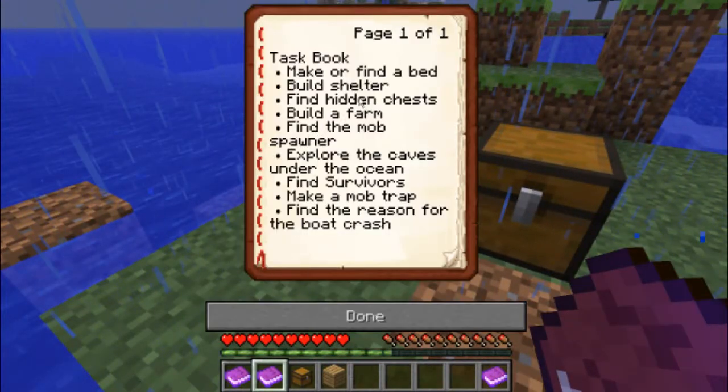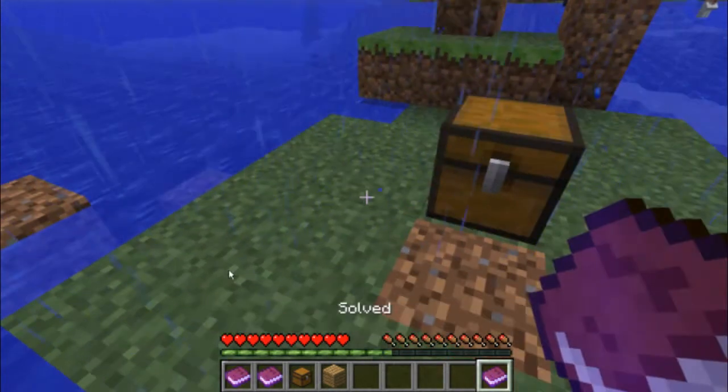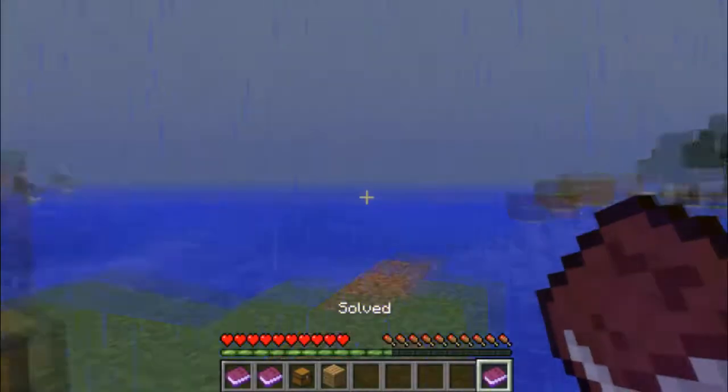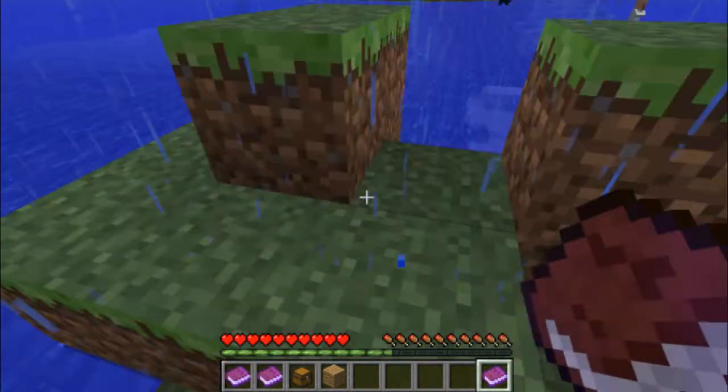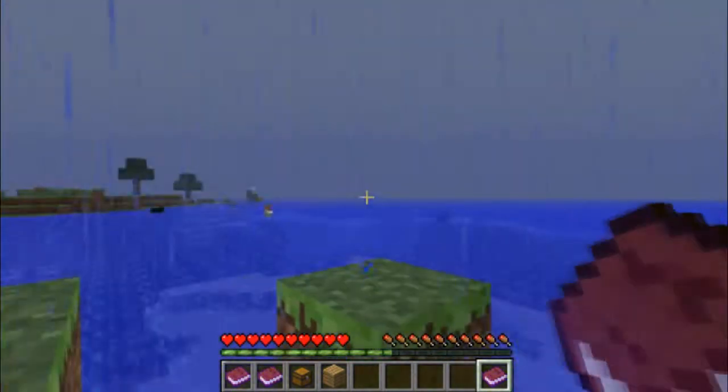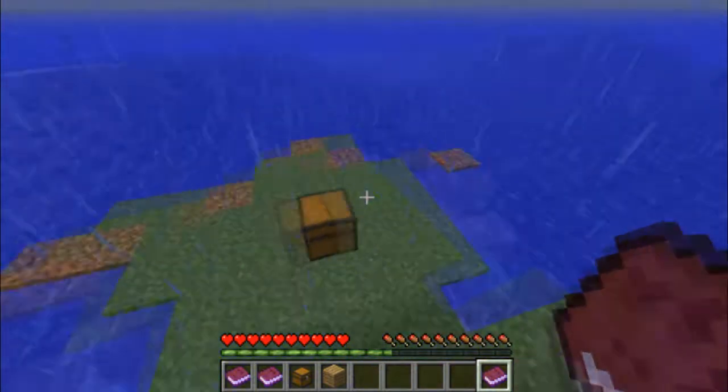Task book: make or find a bed, build shelter, find hidden chests — I'm already doing that — build a fire and find the mob spawner, explore the caves under the ocean, find survivors, make a mob trap, and find the reason for the boat crash. I'm guessing this is the reason — the ship. This must be the island that the ship hit before it got stranded. Somehow the ship hit over here and got stranded over there. And there's one survivor.